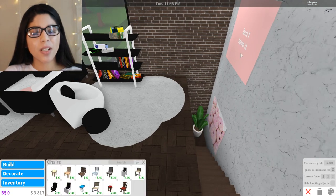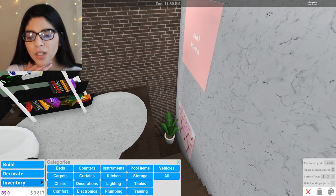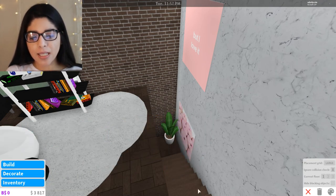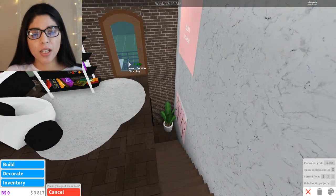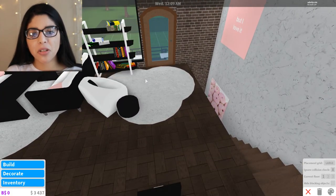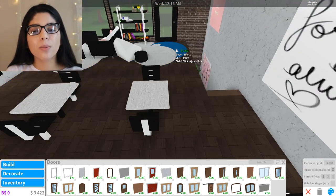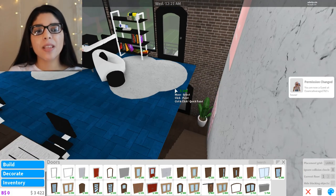We can put the door right here if I move things a little bit. Let's go to Build and get a door - I don't want a double door, I want an elegant single door. We're going to put it on the corner here. Okay, it doesn't look that bad - it's a little claustrophobic but I don't really want to get rid of the whole area, so we're just going to keep it like that for now.